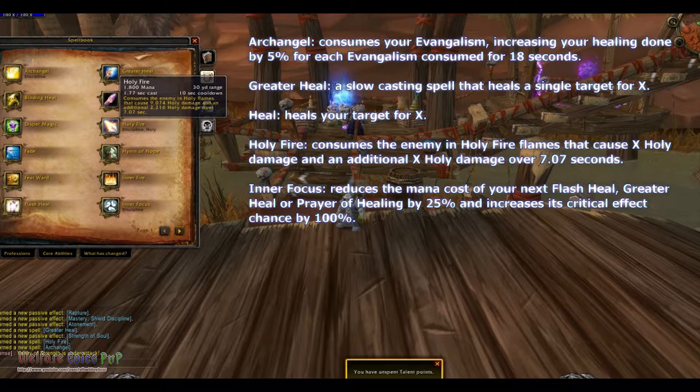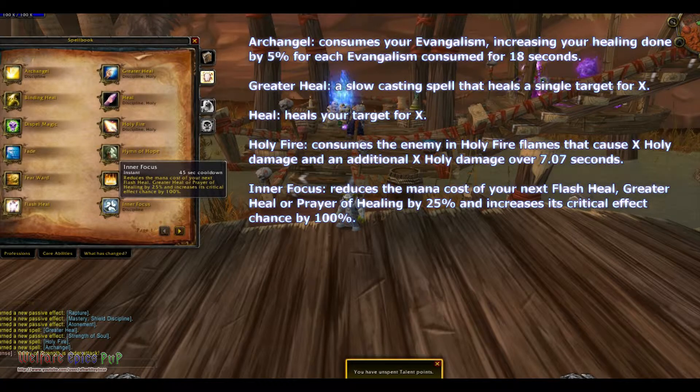Inner Focus reduces the mana cost of your next Flash Heal, Greater Heal, or Prayer of Healing by 25% and increases its critical effect by 100%.